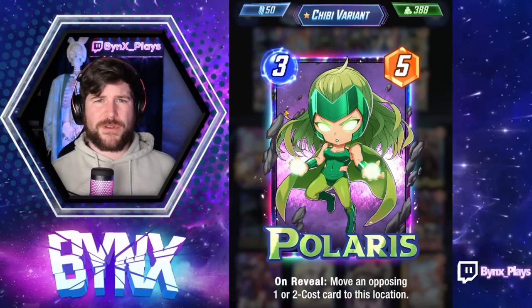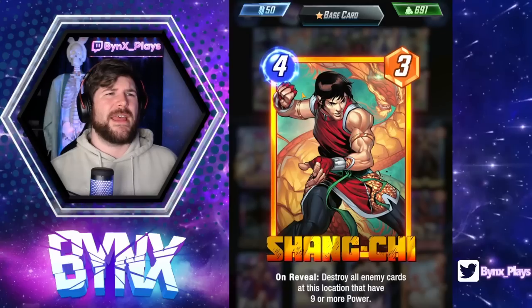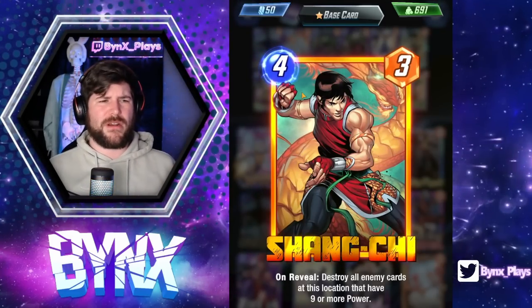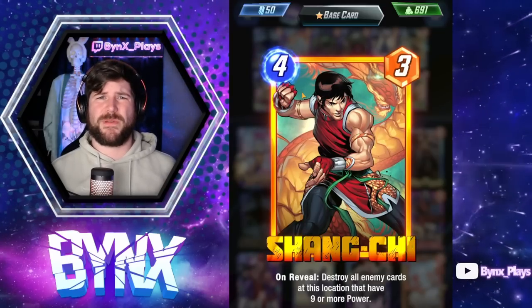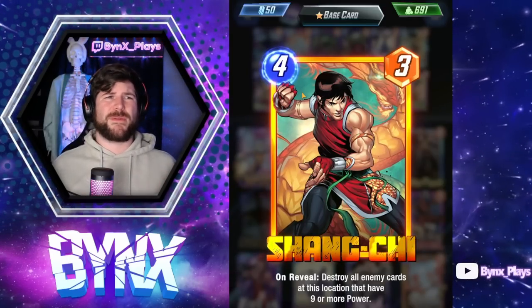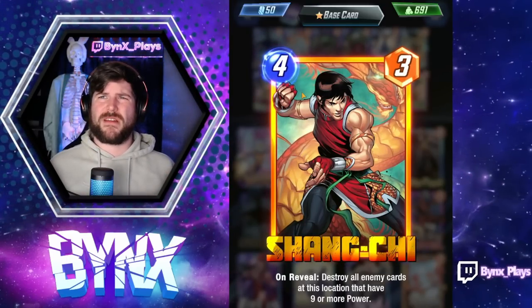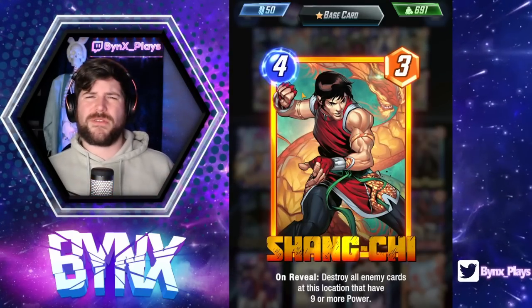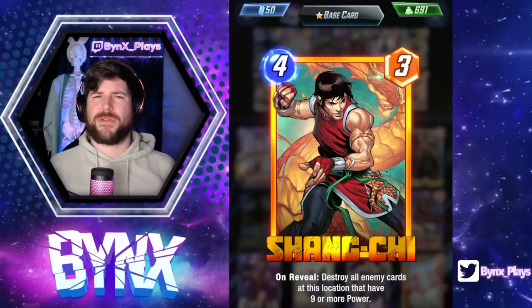And then Polaris, great for disruption, really good stats for the cost. Let's go to Shang-Chi, which I was considering getting rid of. With Shuri nerfed, seeing less and less just really big cards getting played. And especially with this deck, sometimes the big cards that are getting played aren't until like the very last turn, so Shang-Chi feels a little bit off. I think he's going to drop a bit in play rate - let me know if you're seeing the same with the meta.